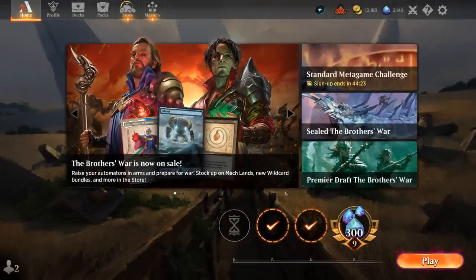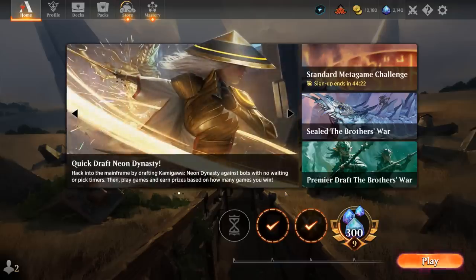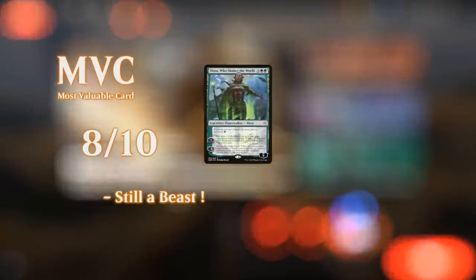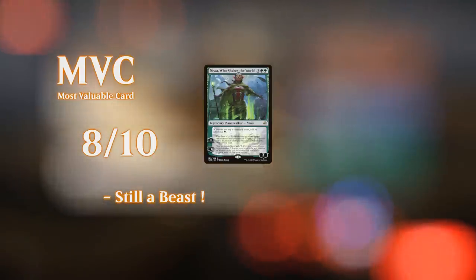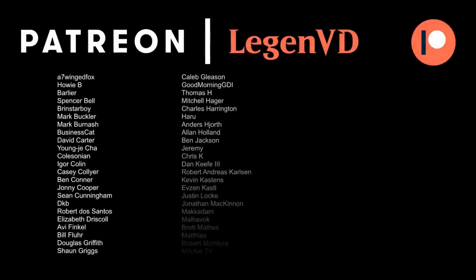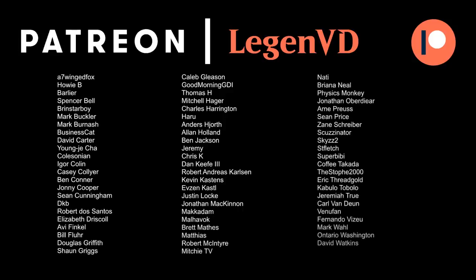Tawnos Toymaker is not one of the better commanders — as a five-drop that doesn't have immediate impact the turn we play it, it needs to survive and then be followed up with large beasts. It requires quite a bit of setup and is vulnerable to opposing interaction. But if you can pull it off, it's definitely a fun time. Thanks for watching, hope you enjoyed, and as always have a nice day. Thanks to all my patrons — you can become a patron yourself and decide the topic of future videos at patreon.com/legendvd.